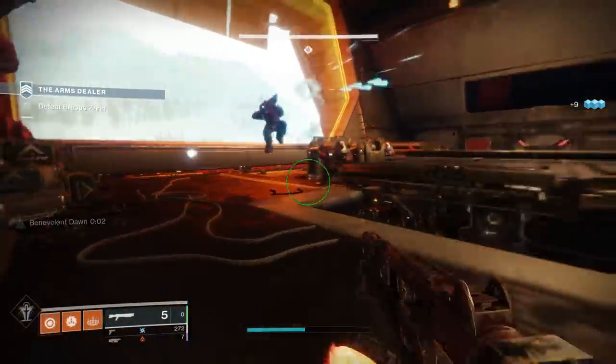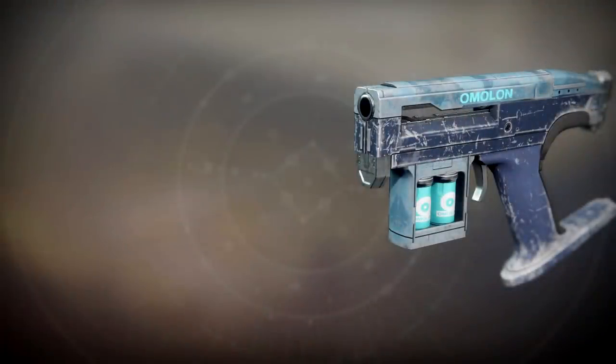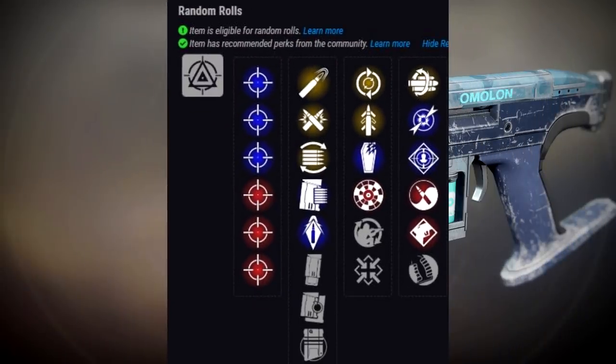Now, one of the highlights of this new group of weapons: the Last Hope, a Legendary Energy Sidearm. Looking at the stats, this belongs to the Omolon Adaptive Frame archetype, so it fires in three-round bursts and the stability is excellent. Range is a little lacking, which is common for this archetype. But the perks are where this thing really, really shines.